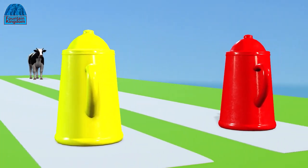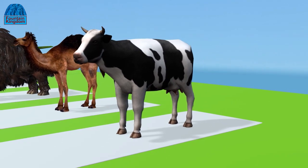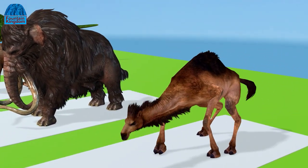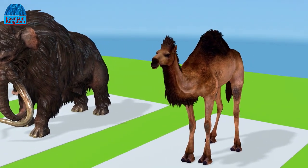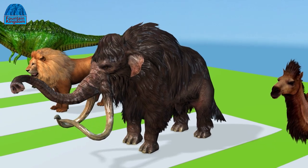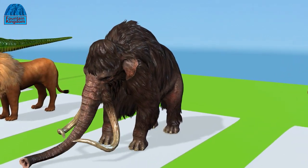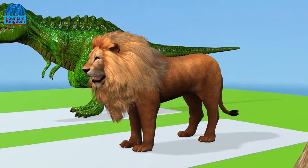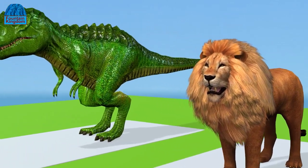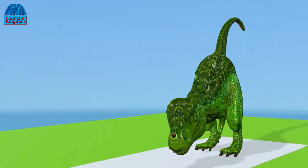We will start the teapot game soon! Who are the participants? The first participant is a cow. The second participant is a dromedary. The third participant is a mammoth zombie. The fourth participant is a lion. The fifth participant is a T-Rex zombie.